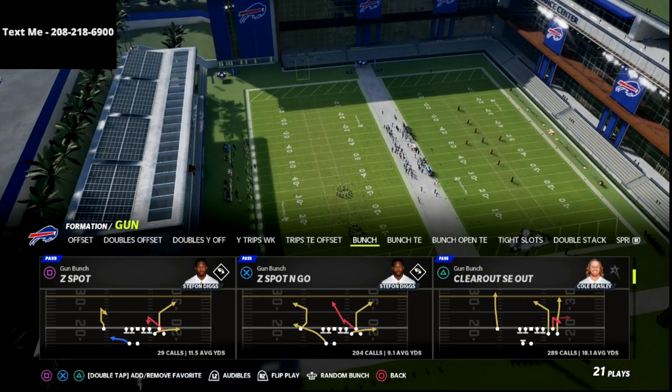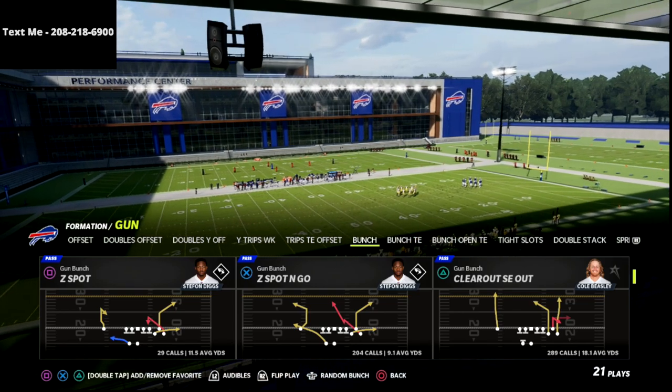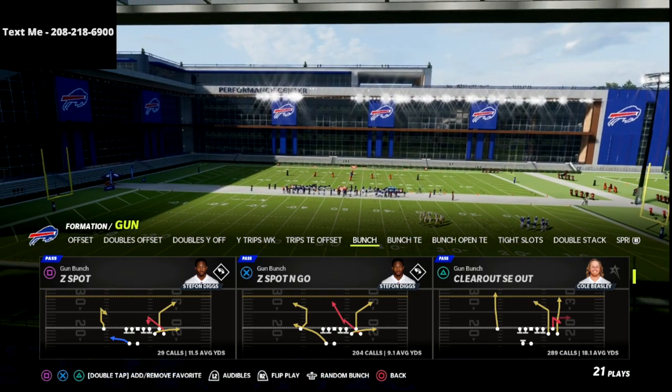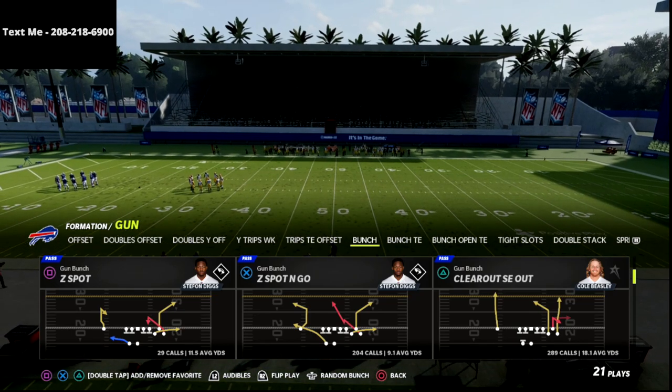The play we're going to be going over is the Clear Out SE Out out of the Seattle Seahawks offensive playbook. You can actually run this concept to both the wide side of the field and the short side of the field. My tendency is that it does work a little bit better to the short side, just because it allows you to glitch out some other coverages, but it's a great play either hash mark no matter what.